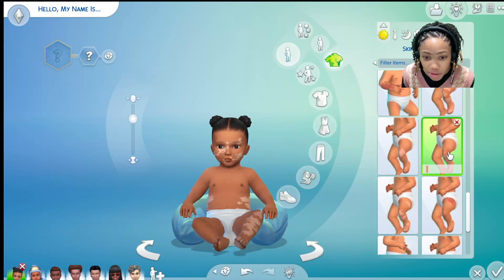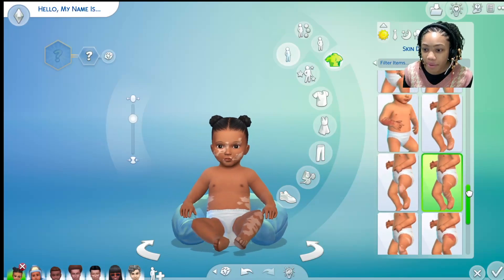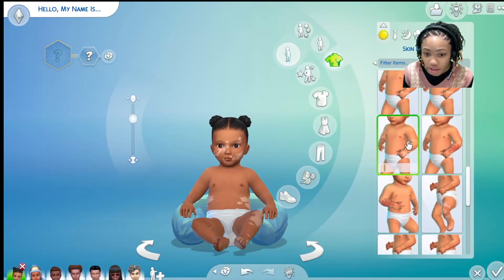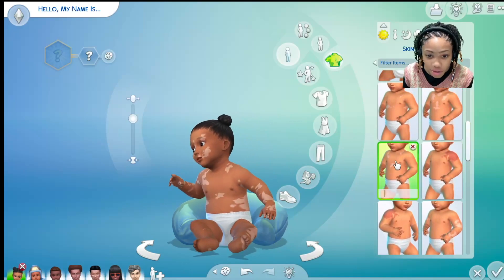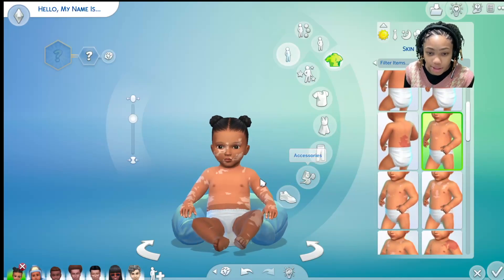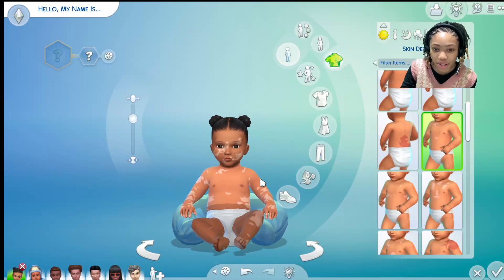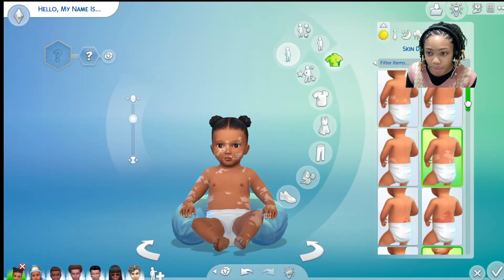I think it's nice how you can add multiple ones. They broke it up into different variants — you can only get one for the legs, but you can mix and match the leg ones with the arm ones and the stomach ones. It's kind of split up by torso, arms, legs, and face — all different categories. So you can't mix and match within the same category, but you can mix and match across different body areas.